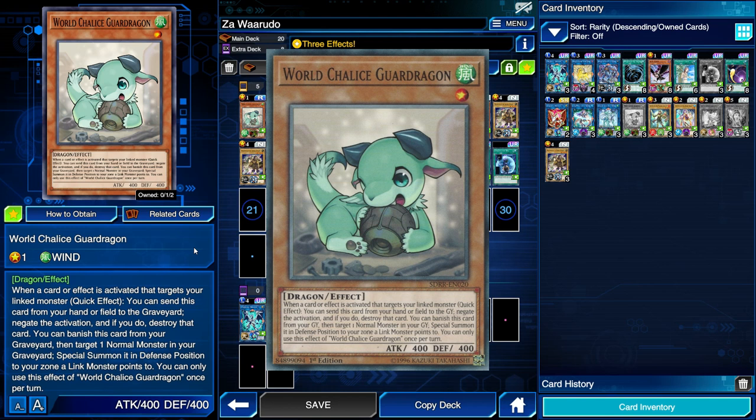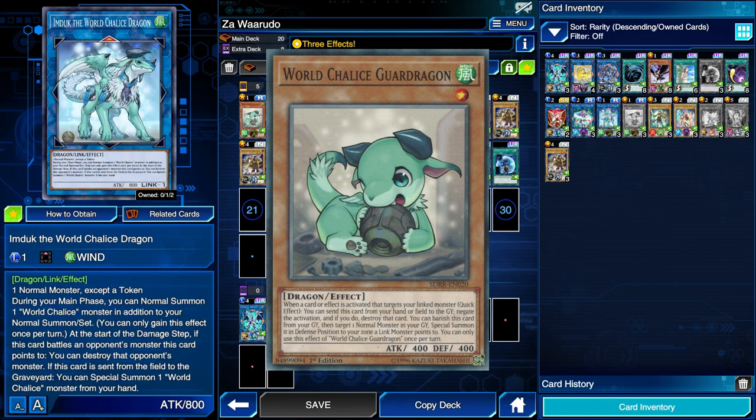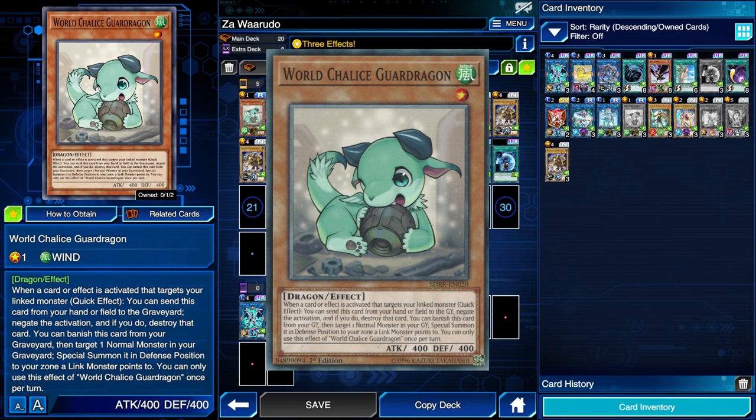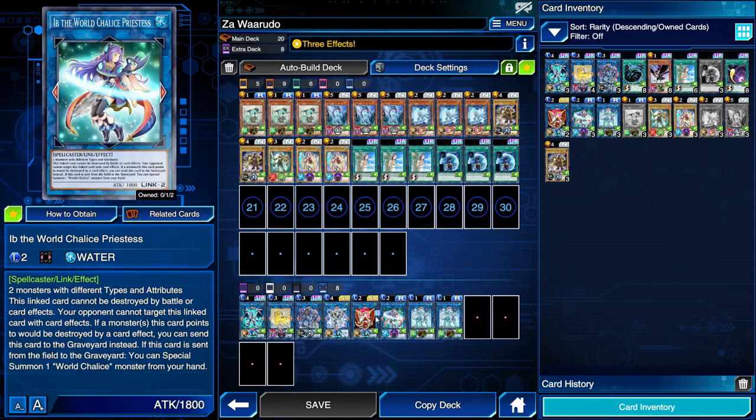Guard Dragon is also really good in hand: if your opponent targets your linked monster — meaning it points to a monster or a monster points to it — you can quick-effect send Guard Dragon from your hand or field to the graveyard to negate that activation and destroy it. So we set up Firewall Dragon with Imduk pointing to it, and if the opponent wants to target us, we can negate it using Guard Dragon as a hand trap.